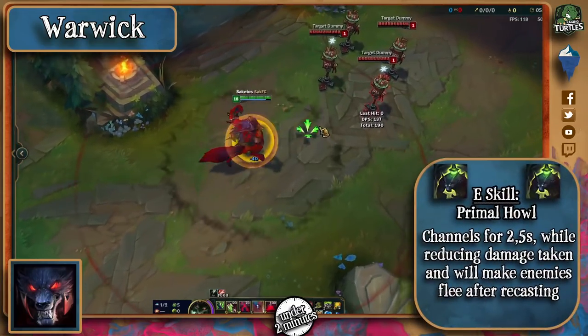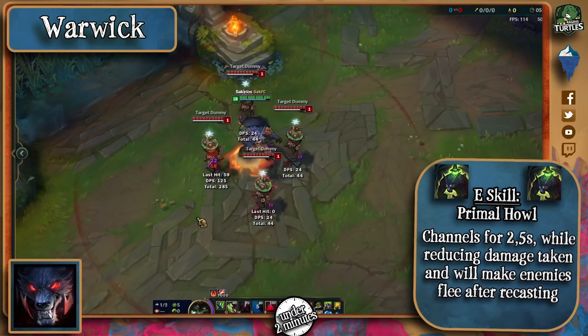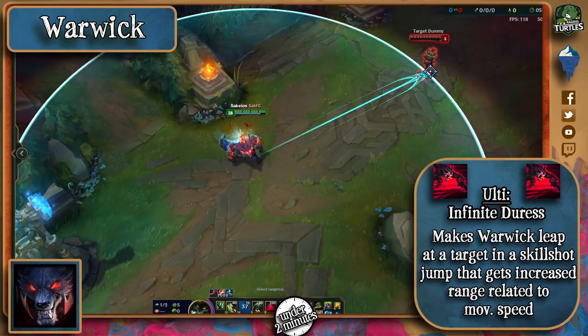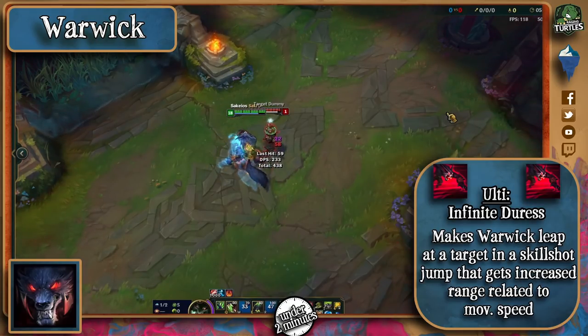His E makes him channel for 2.5 seconds where he'll take reduced damage and can be reactivated after 1 second to make all enemies flee. His ultimate makes him leap in a target direction stopping at the first enemy hit, and his range will become bigger the more movement speed he has. He cannot be stopped mid-air, but he can be interrupted after he strikes an enemy.